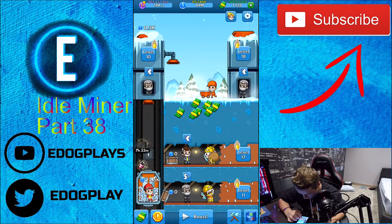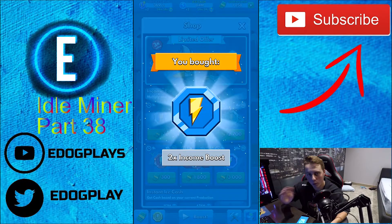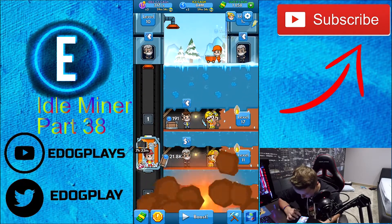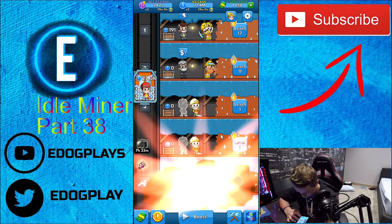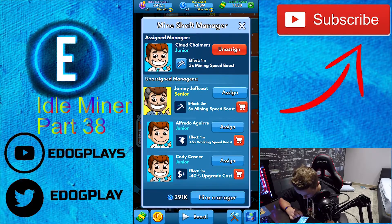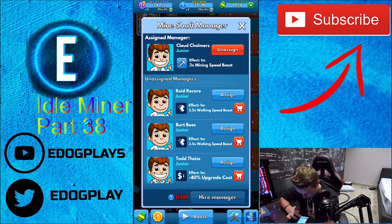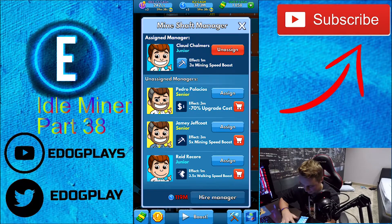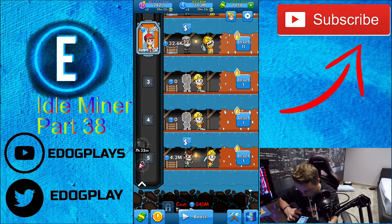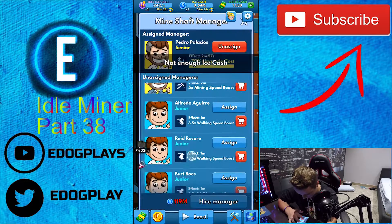We need to collect our daily super cash. I'm trying to do this quickly so we can get to the fun part of the game. We need to buy a ton more mine shafts — that was 12 million dollars, it's getting pretty expensive. 26 million is getting too expensive to buy right now. I think we should put on minus 70% upgrade cost so we can start upgrading a little bit. There we go, we basically spent all our money.